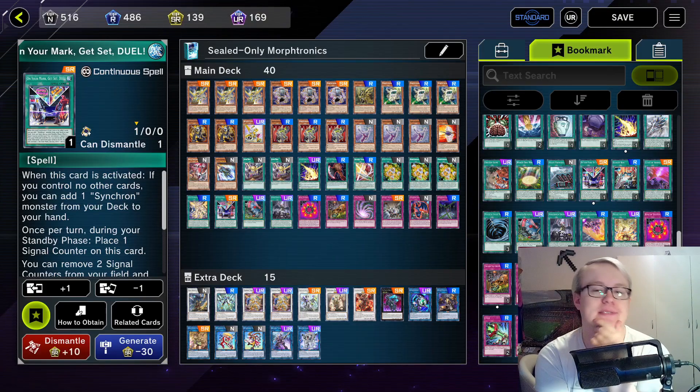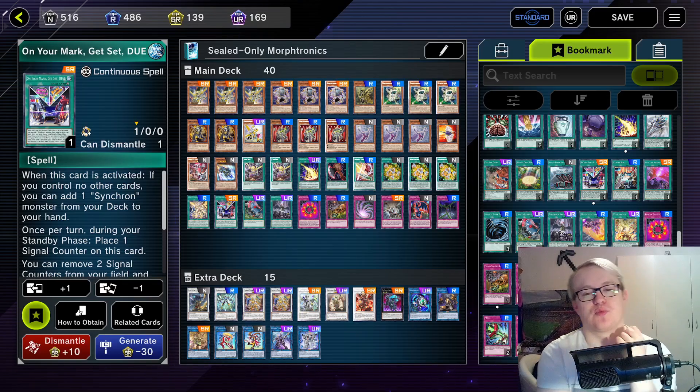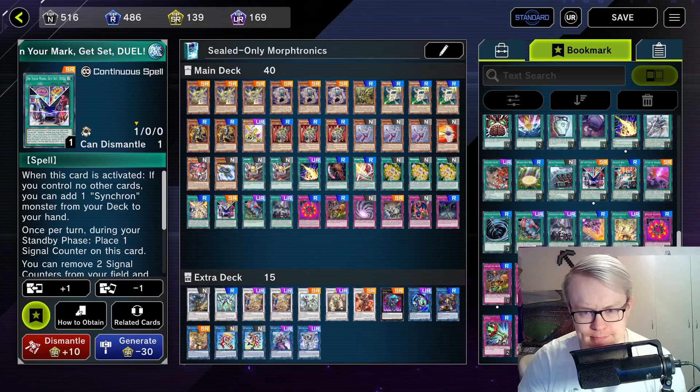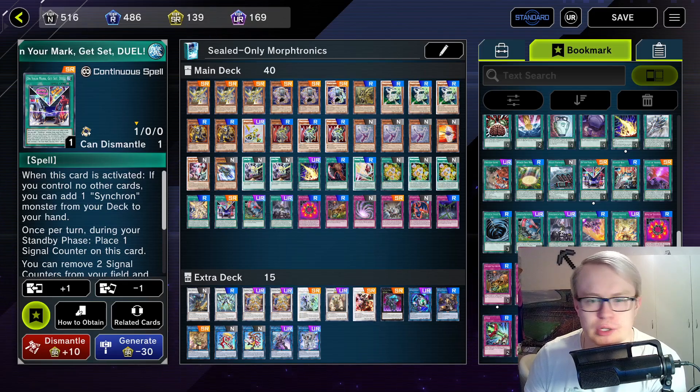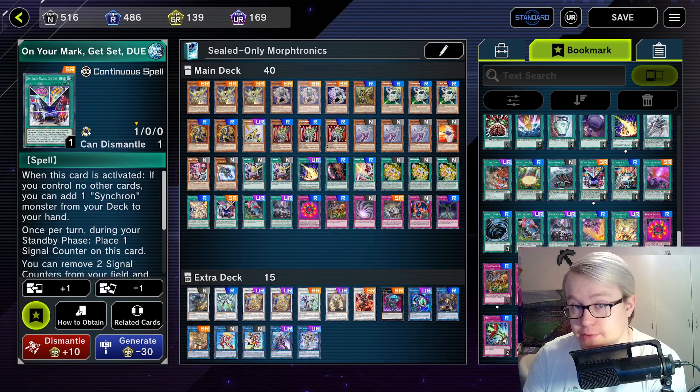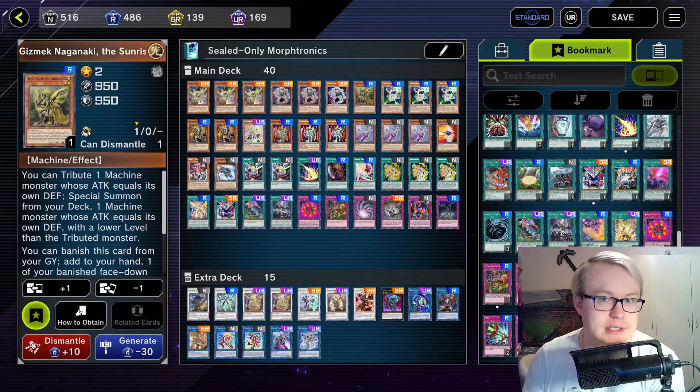This is probably the list I'm going with for this week. Back to old reliable, as you could say. We're back on a more going-first-centric build with a couple of traps. The list is almost unchanged, especially for those of you who watched last week. I did throw in the one Gizmach Naganaki, the Sunrise Signaler.